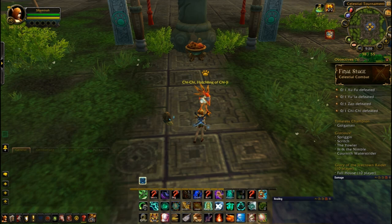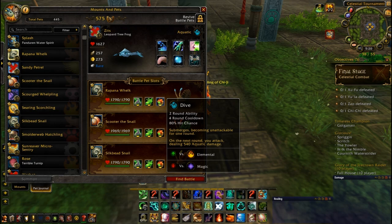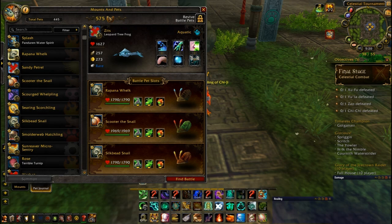Chi-Chi here has traditionally been the hardest for me. I'll briefly go over one pet strategy, and then I'll go over the one I'm going to do that's slightly harder, simply because I don't want to use repeat pets. Here is what I would highly recommend: three rare level 25 snails, all of them with Ooze Touch, Acidic Goo, and Dive. The reason I'm not going to do this fight is because one of these snails is Rapana Whelk, which is what I also use for Terran Zoo. If this is a week where Terran Zoo happens to be out, I'm not going to tell you to use the same pet twice, because it would just suck if this pet died on Terran Zoo and you came here unable to use this strategy. So I'm going to switch out Rapana Whelk here, but if you have the option, use three snails.